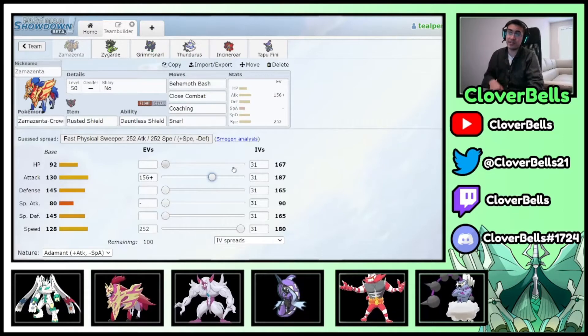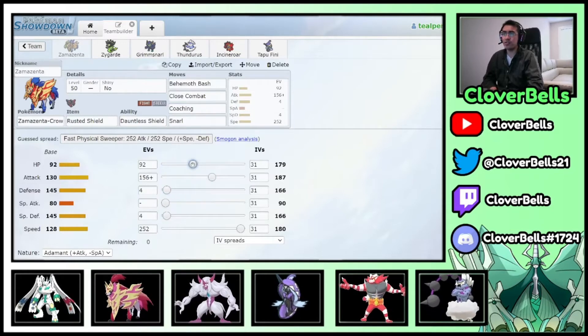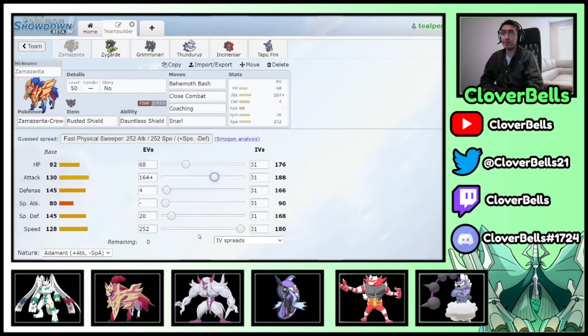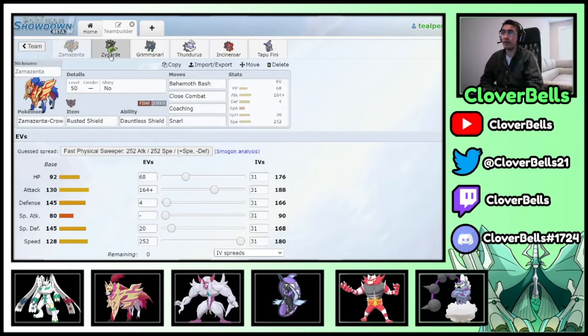The final Zamazenta spread gives 188 Attack — solid damage output — max Speed at 180 to outspeed Thundurus by one, and some leftover bulk. For Zygarde, we go Adamant — base 100 Attack isn't overwhelming, and you're using a spread move anyway, so you need the Attack nature. Almost max Attack investment, hitting the third EV bump at 236 EVs for 165 Attack.